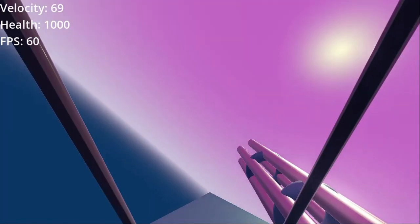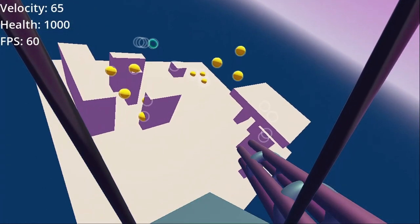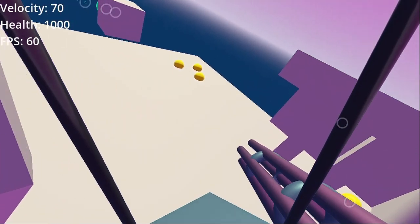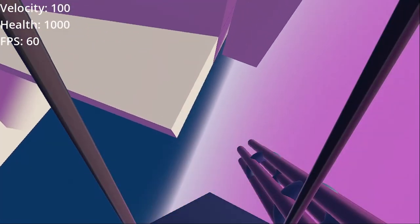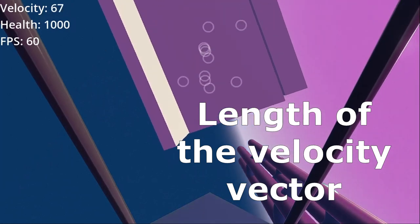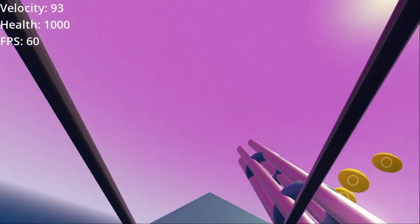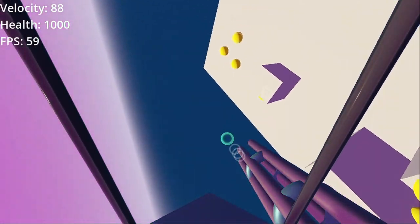The A key allows me to accelerate beyond the default acceleration the ship always has. You can see my velocity in the upper left corner — 69, or 70 — and when I hold A, the velocity increases further. Velocity is truly what's being measured there; turning will reduce your velocity because you're changing direction, not speed. Let's move on to the next level.